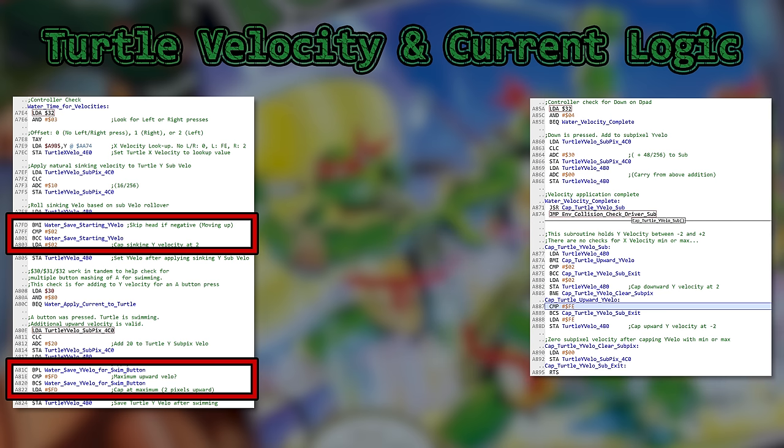That begs the question: why does the code bother with a rather sloppy cap implementation here and here if it's going to do a proper cap with a subroutine call here?